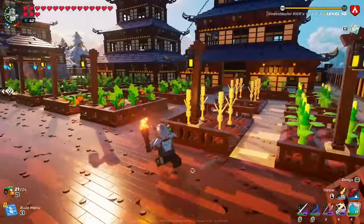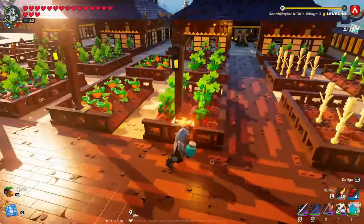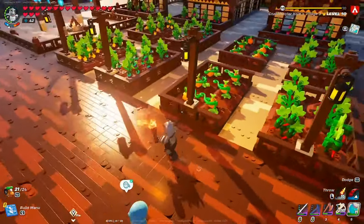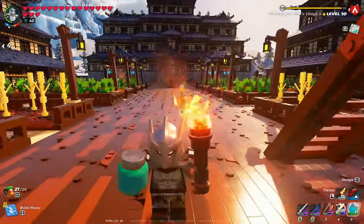I also messed with the lighting a lot. What worked best for me was putting these street lamps on top in the center of each section — they look pretty evenly spaced out and I think it looks kind of cool.